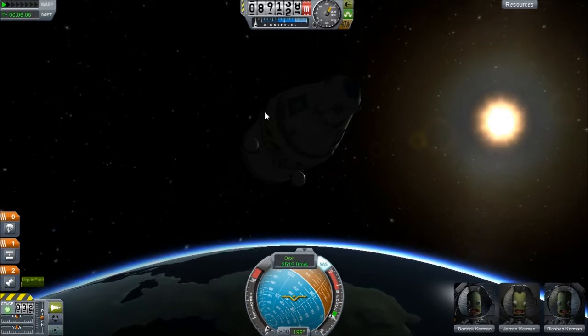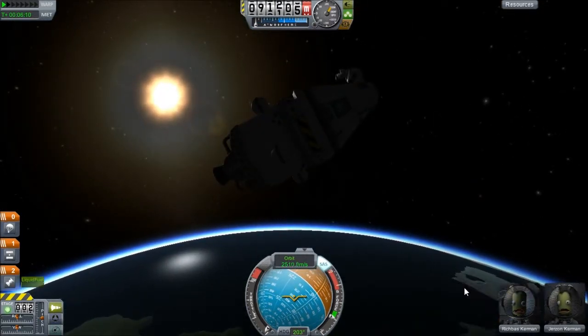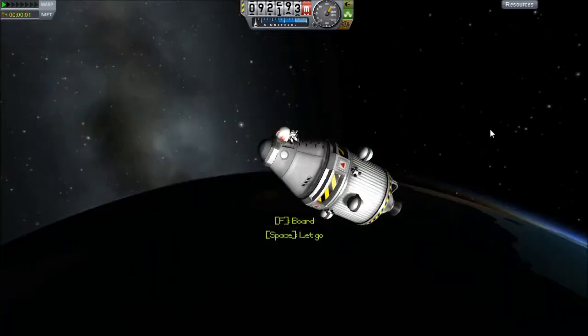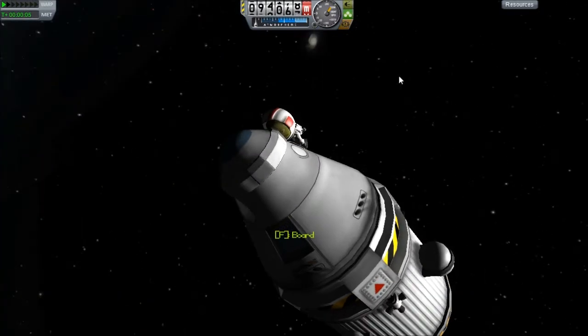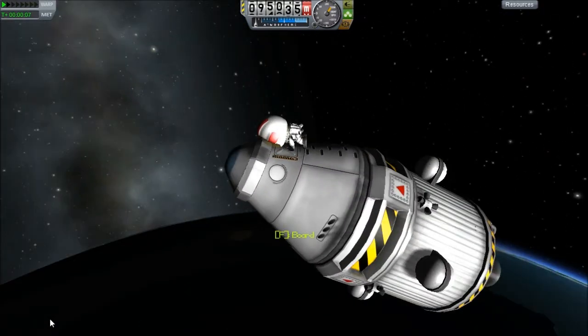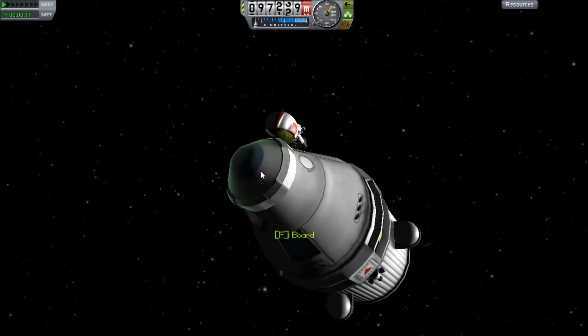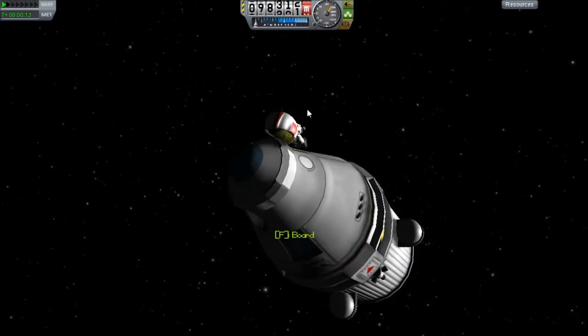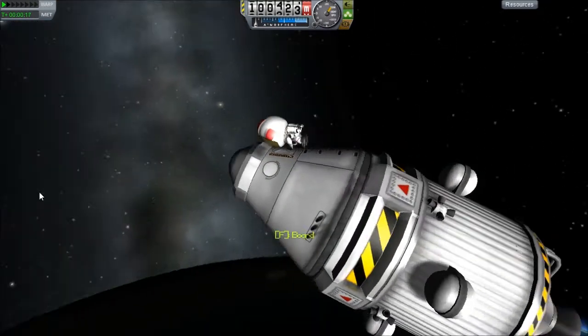We're out of the atmosphere now, so while we're on the way up let's get someone on the outside. See, it's not just flying rockets around — you can get your guys out and get them to do things too. Something I didn't even notice at the start: things like the parachutes, once you've deployed them, if tyres pop they can get out and fix them and repack them and things like that. It's quite fun.